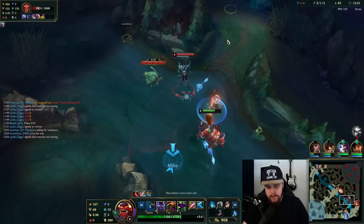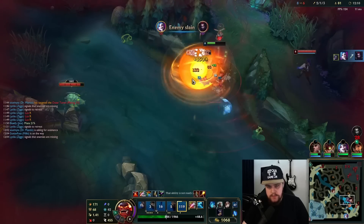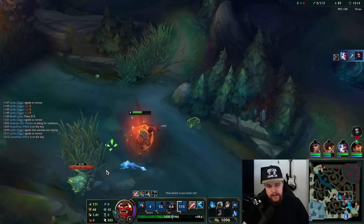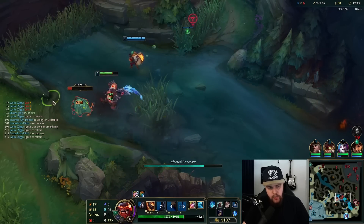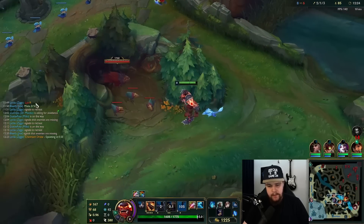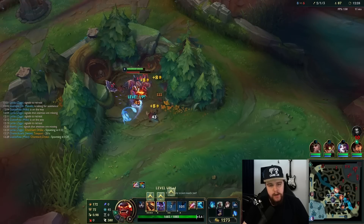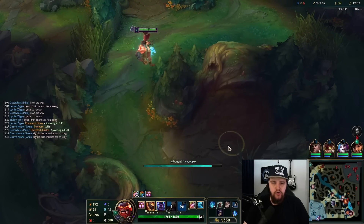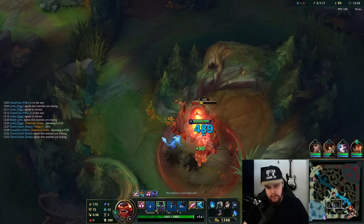Elise is obviously going to be here — she hits me which is no problem. I'm just going to run him down. That's a little too risky going for Caitlyn so I'm not going to do that. With Mundo, one of the big things you have to remember is that you have to use your ult when you get low. If you use it too early the value is nothing, because it's better on missing HP. Wait until you get low in a fight, then quickly pop the ultimate — you're unkillable, Lethal Tempo kicks in, and you just smack him down.